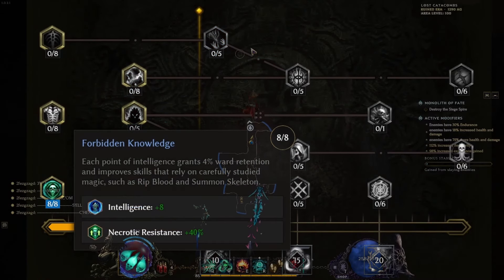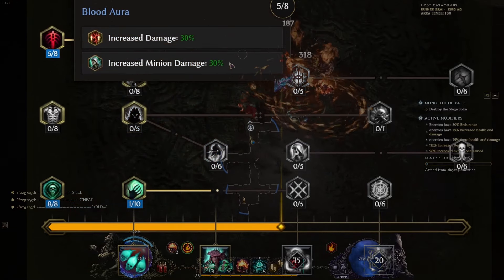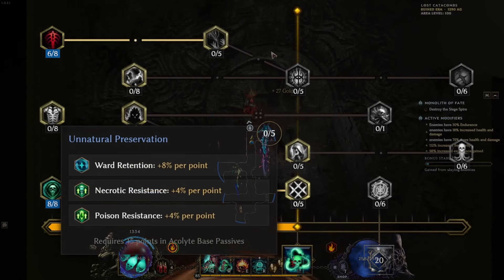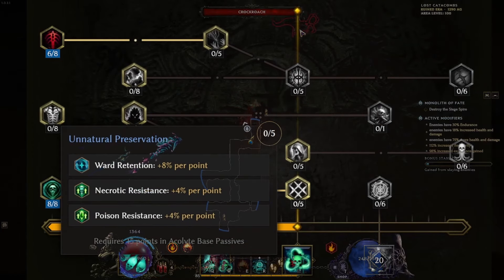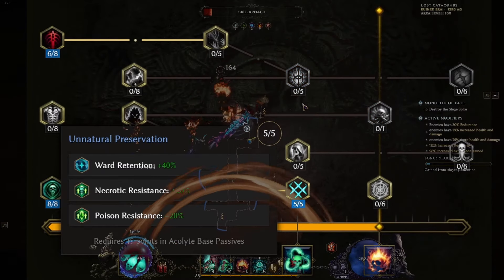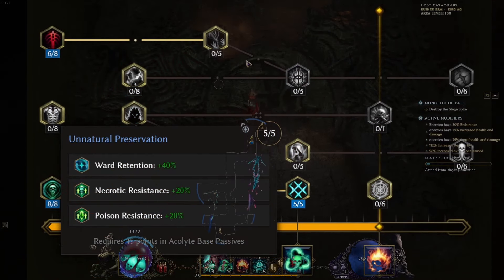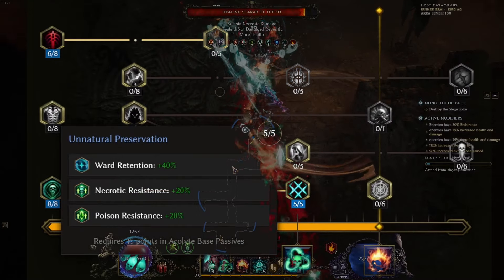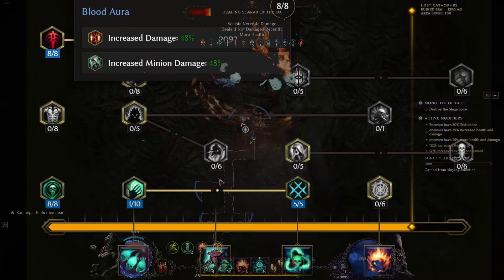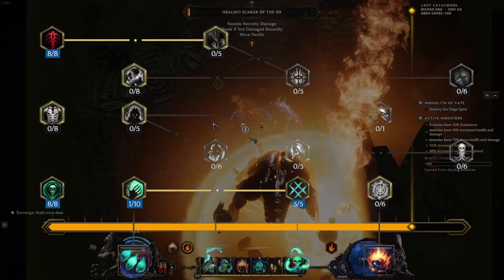After maxing out Forbidden Knowledge we'll be moving into Blood Aura and taking 6 levels from this node, increasing our damage by 36% as well as unlocking Unnatural Preservation, which we'll max out to level 5 as early as possible. That will make our ward retention an additional 40%, increasing our necrotic and poison resistance by 20% as well. After maxing this out we'll move back to Blood Aura and max it out to level 8, giving a total increased damage of 48% around level 20 or 22.